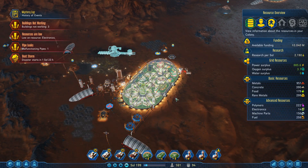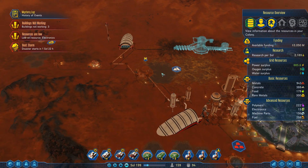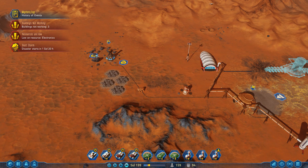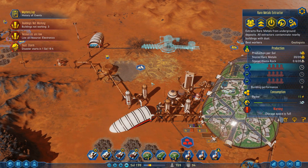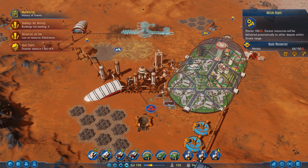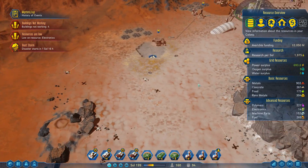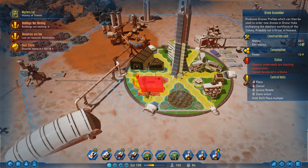That dome is okay, this dome is doing okay. We're using a lot of our metals and getting concrete shipped over here. Storage space is full — we don't have... well, this storage space isn't full. Drone load is heavy. We need this drone printing, which we already researched. Drone assembler — and it's large.